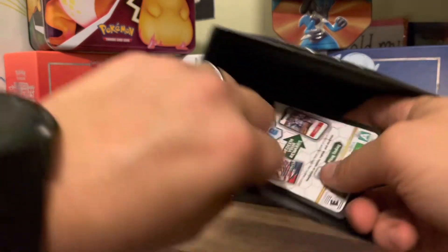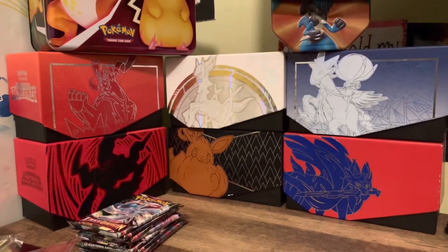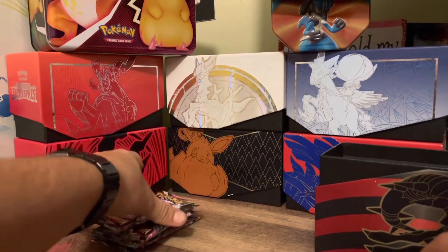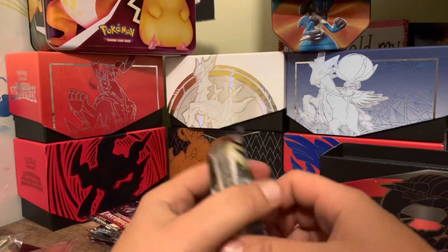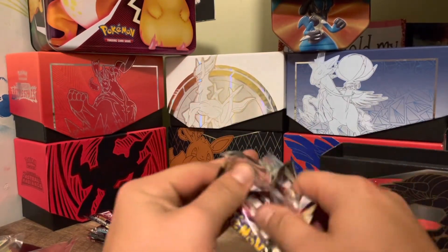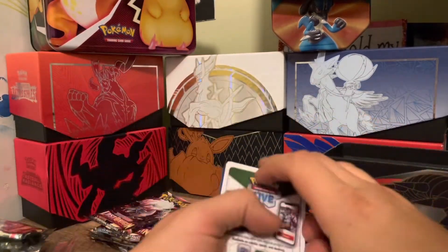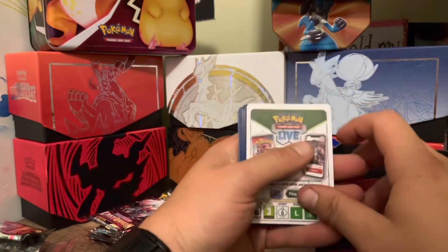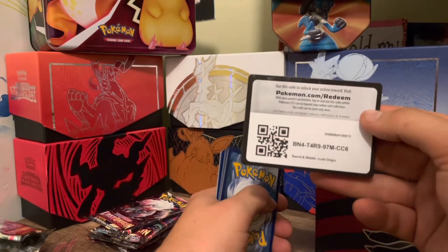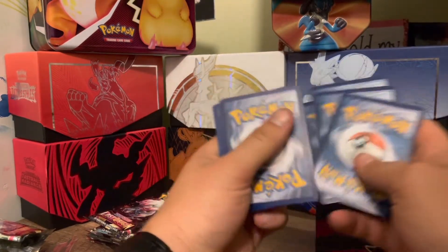It also comes with card sleeves, a classic code card — whoever wants it, it's all yours. All right, let's go ahead and open these up. We're going to open one, two, three, four, five, six, seven, eight packs. I'm not totally familiar with the card set list for this set so we're going to kind of learn as we go.